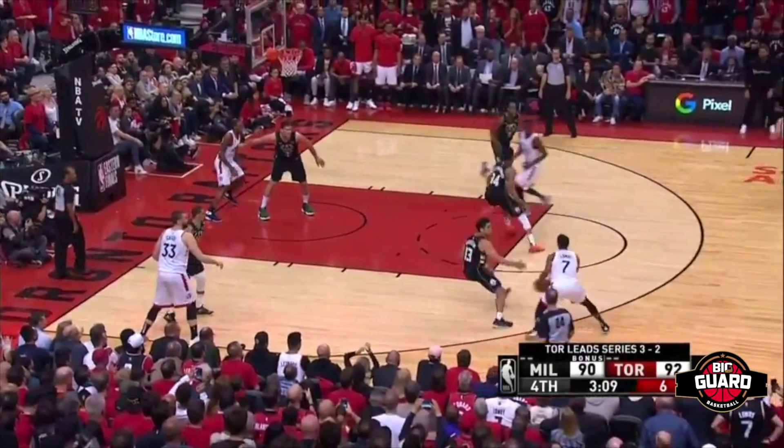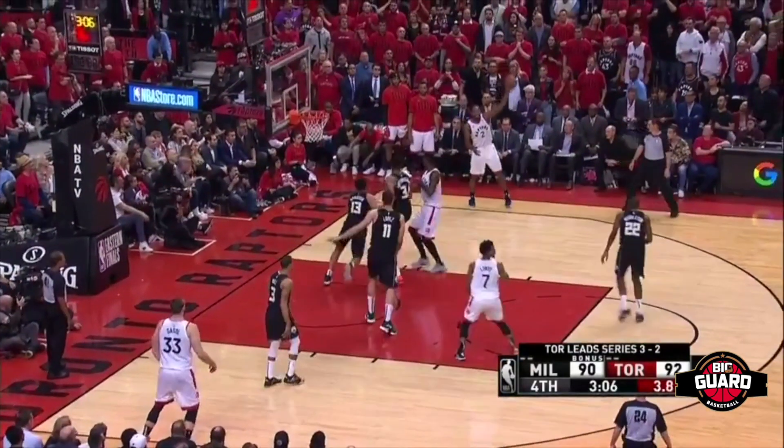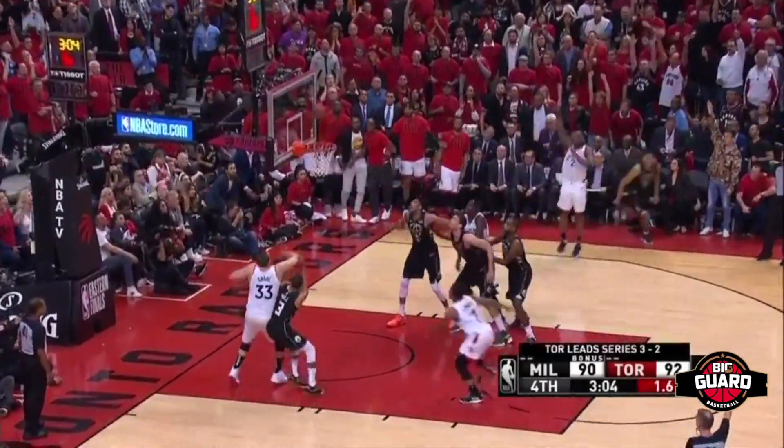Scramble close out again. Attack the top foot. Gives him to his chest. Jumps and lands on two feet. Find Leonard in the corner. Three ball on the way. Shoot his touch.